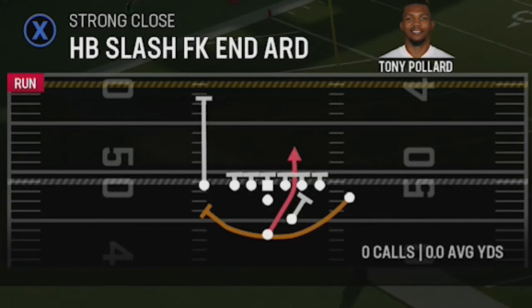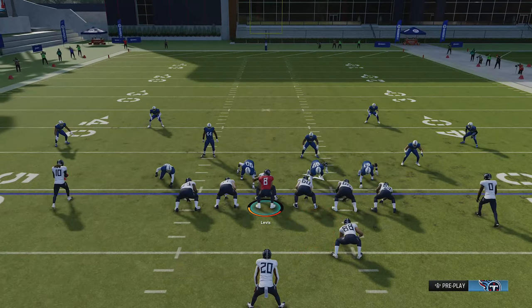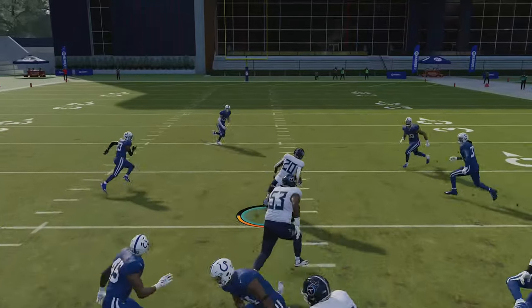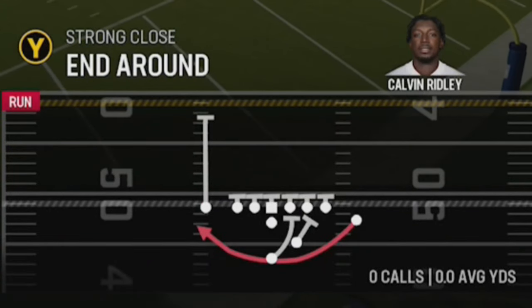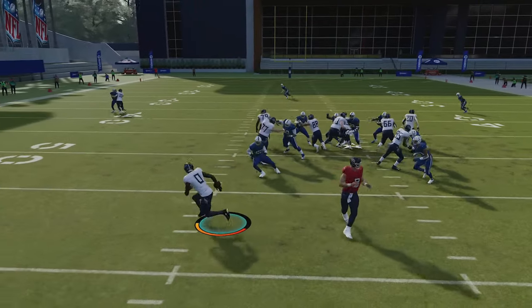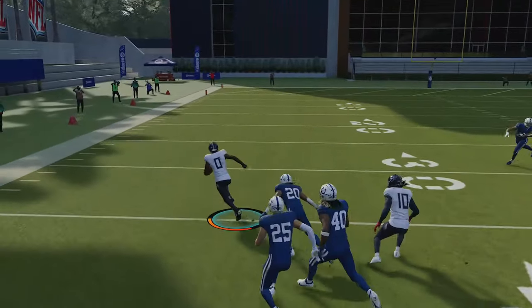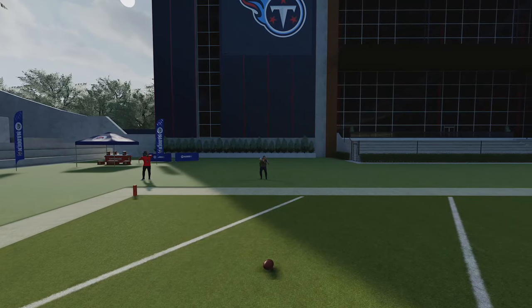There are two more really good run plays out of the same concept: the halfback slash fake end around and the end around itself. The slash fake end around is really better against users, as you'll get a fake where the user might chase that and you have an opportunity running up the inside — but the computer typically won't make that mistake. The end around is something I see a lot of people running in gameplay, and once you have your fastest receiver in that spot you'll have opportunities to take this wide for a big run play with success against man or zone defenses.